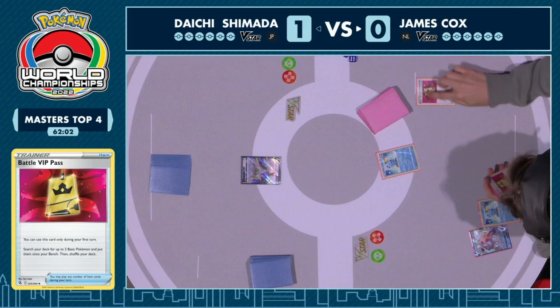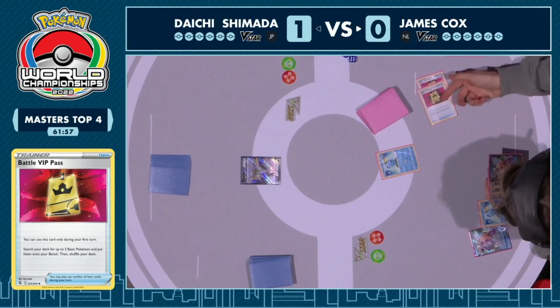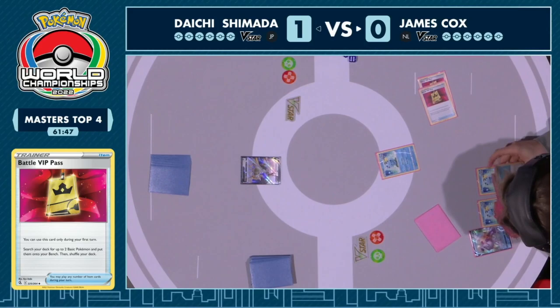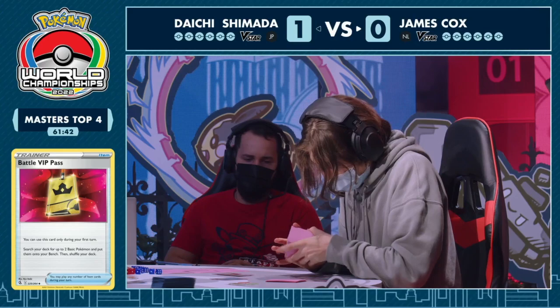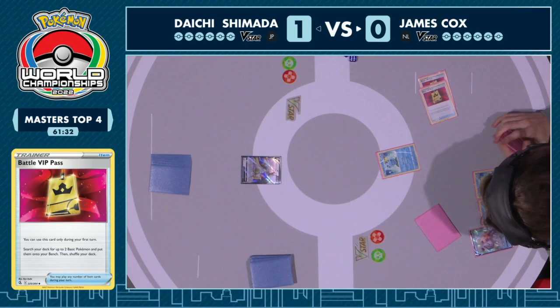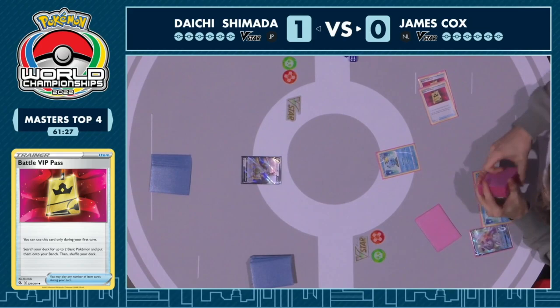Got the double Battle VIP Pass setup, but Radiant Greninja and the rest of the supporting cast are in the prizes. We can get a ton of Sobble setup, and at the very least this opens a line where enough Shady Dealings can come through before the Thunderous Awakening and Memory Capsule shuts this off. It's only one Drizzile away from getting that Heavy Ball, getting that Pokemon, and getting this deck back on track. Definitely a big deal not having Greninja on the first turn.